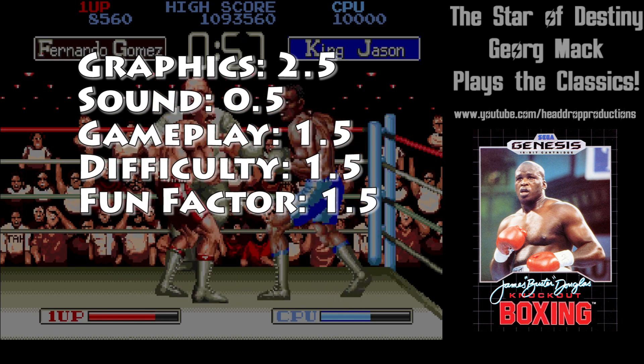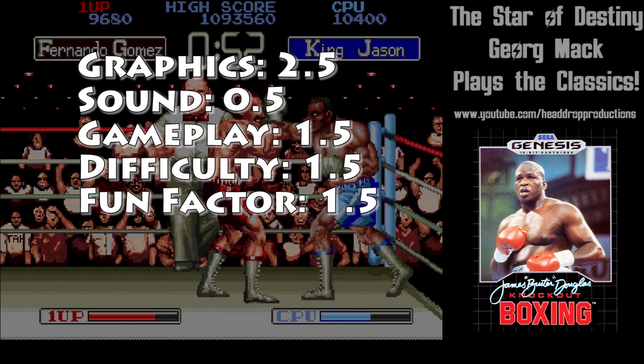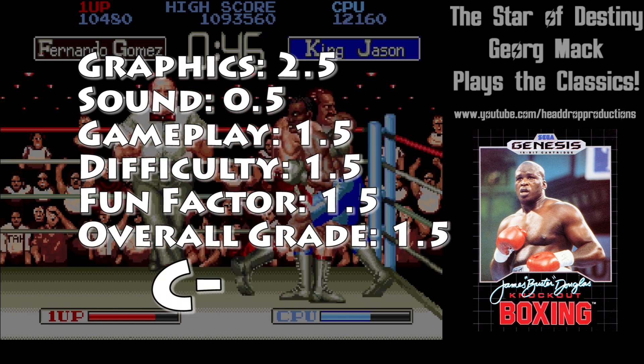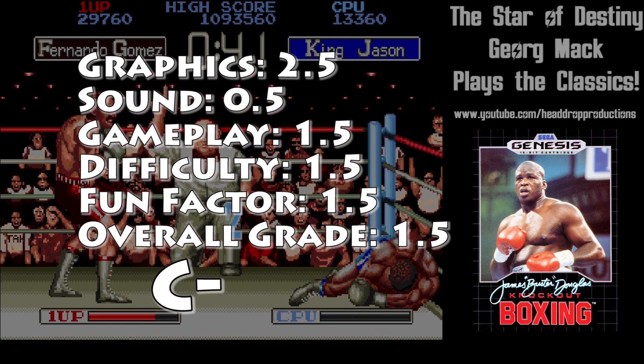Fun factor gets a 1.5. It's alright until you get to a point where all your punches are blocked and the computer breaks through all of your defense no matter what. Overall, James Buster Douglas Knockout Boxing earns a 1.5 and gets a C-. It's good for a single playthrough, and then loses all luster.